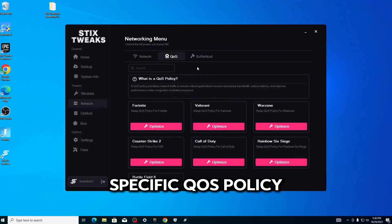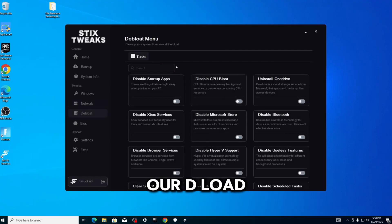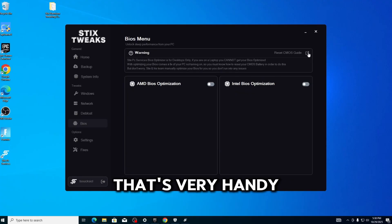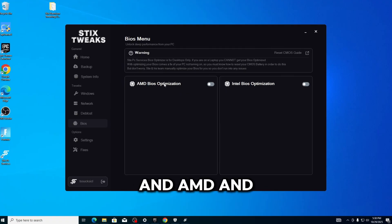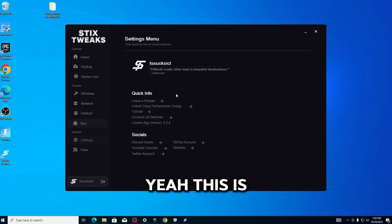I've never seen this before — specific EOS policy optimizations for different games. We have our Debloat, all of that, and then our BIOS section. I like how they have a reset BIOS guide — that's very handy. And AMD and Intel preset optimization. Yeah, that's pretty nice.